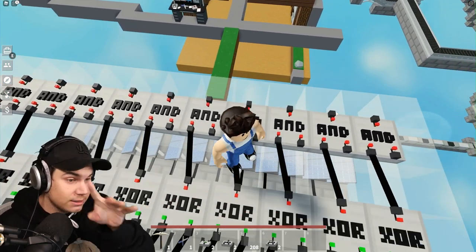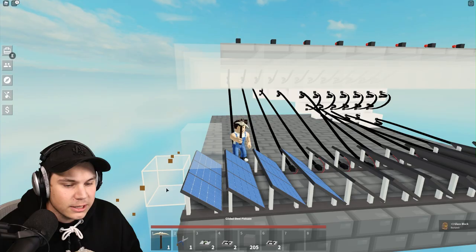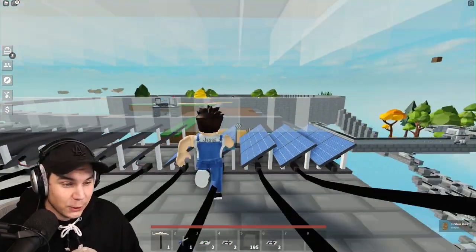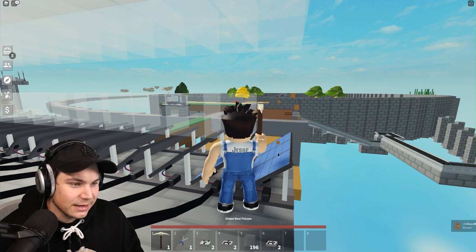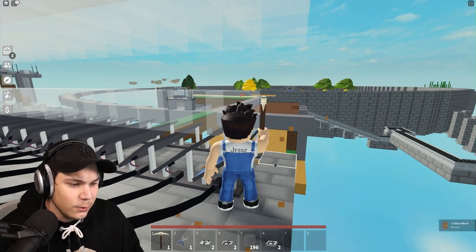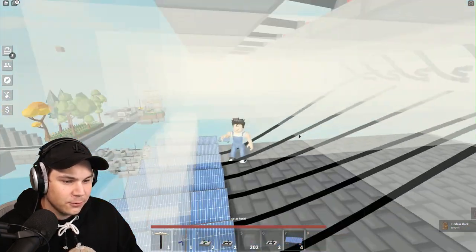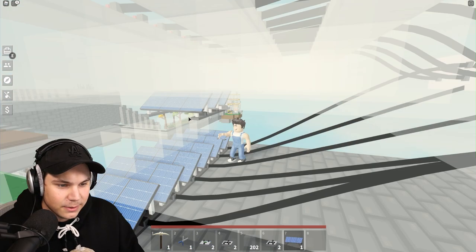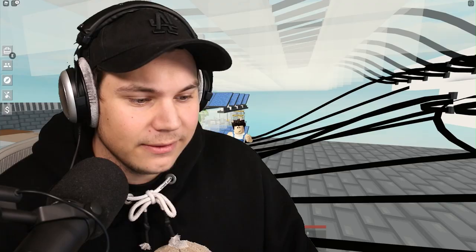One of the AND gate outputs is always active, you get what I'm talking about. I'm also going to have to make another layer of solar panels — I can delete this one because it's useless. I have four, so I'll have to craft quite a few more. As I said, this is not a cheap build.